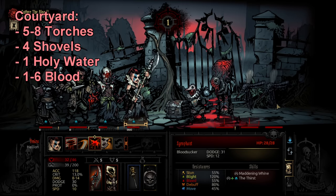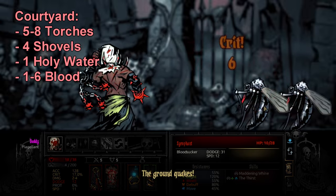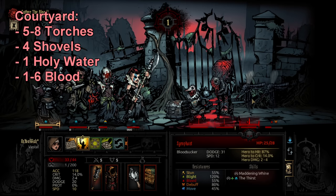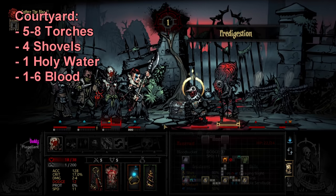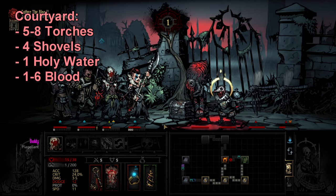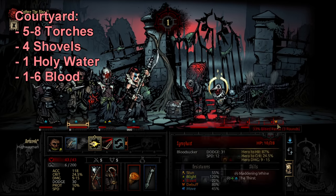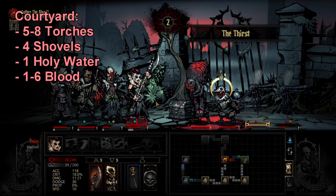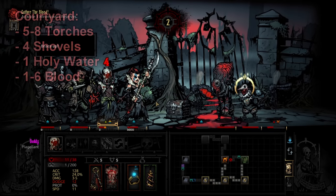Blood is difficult to suggest a specific amount for, so: bring a couple for cursed heroes, and always bring two or three in case you run into Shrews. You'll notice I have not suggested taking Laudanum at all in this video. Laudanum is usually not worth taking unless you're doing Endless Harvest. The only other time it's somewhat applicable is the courtyard, where the horror mechanic is used on a couple enemies. Otherwise, things like Madmen and Ghouls with howl are somewhat rare, so Laudanum is usually a waste of money.